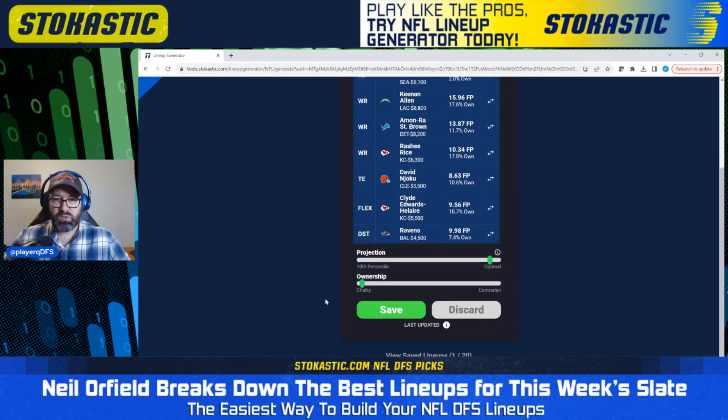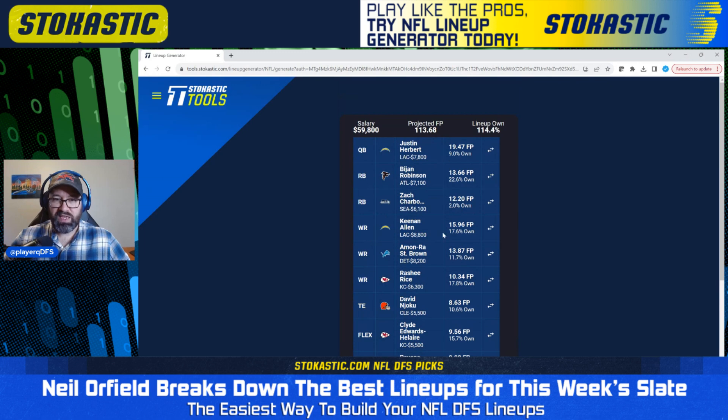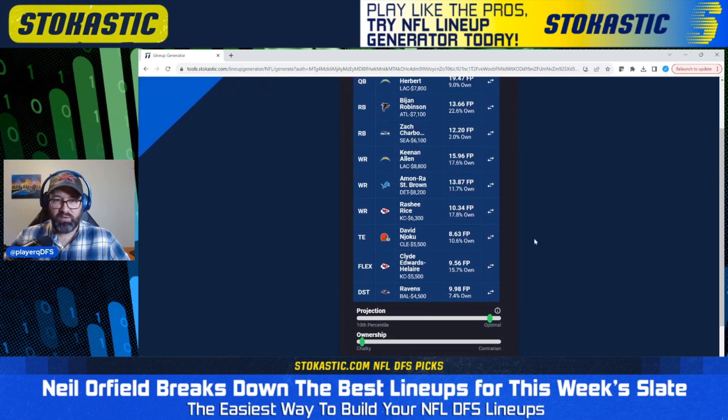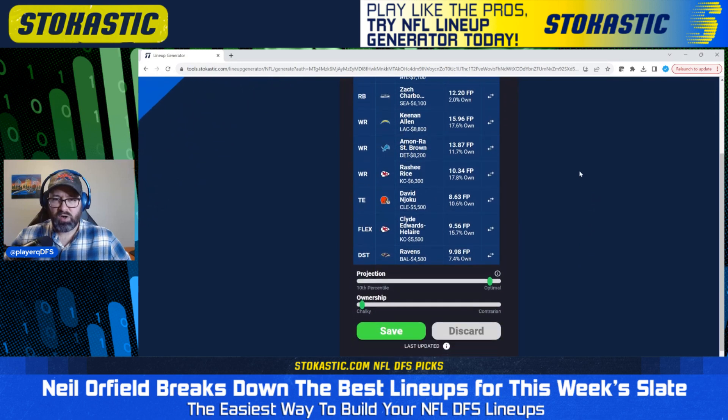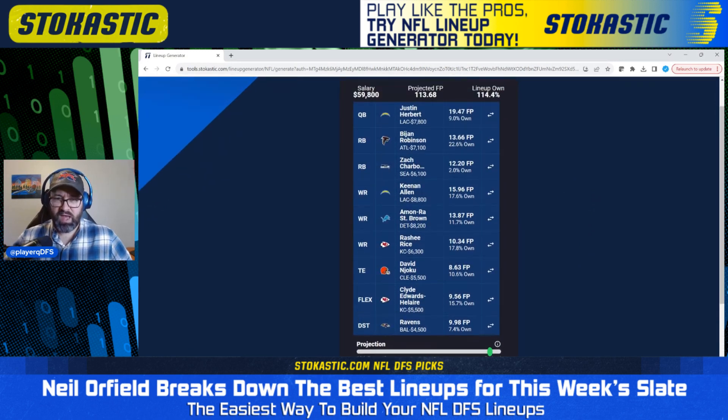Next we've got Justin Herbert paired with Keenan Allen. We do not have a Broncos runback, so it's just a single stack with no runback — a pretty simple lineup. We've got Bijan Robinson and Zach Charbonnet as the running backs. Keep an eye on the Seahawks situation because we're not sure at this point if Charbonnet is playing or Kenneth Walker is playing — possible they're both playing. Both are game time decisions. We've also got Amon-Ra St. Brown, Rasheed Rice, Flattery Zolaire, and David Njoku as the tight end, along with the Ravens defense. Two pretty different stacks to start: one full-on game stack and one single stack with no runback.